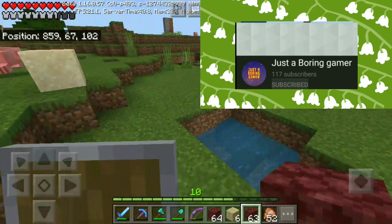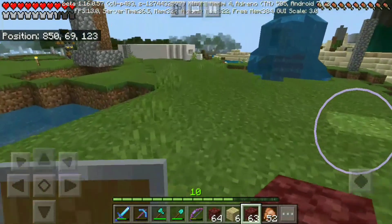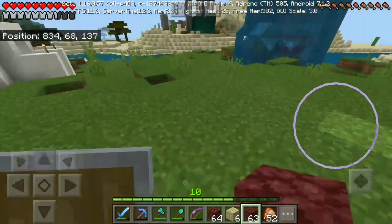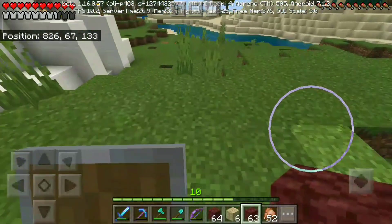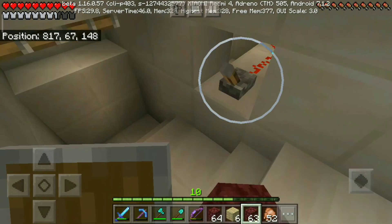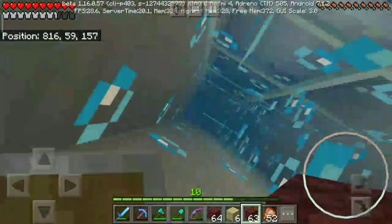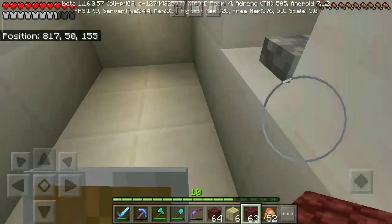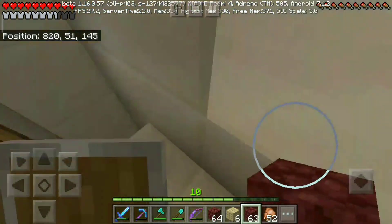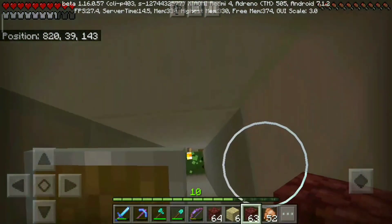So to make this thing, you need to smelt the ancient debris in the furnace or the blast furnace - either of those, not in the smoker. You get nether scraps out of those. One ancient debris gives you 2 nether scraps. Out of 4 nether scraps, you need 4 nether scraps and 4 gold ingots to make a netherite ingot, which can be used to turn every single diamond thing into netherite.